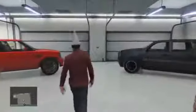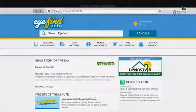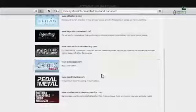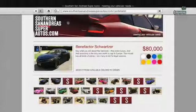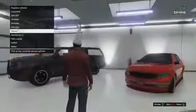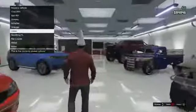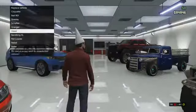The first thing you want to do is go ahead and enter your garage, then bring up your phone, go to the internet, and then go over to Travel and Transport. This glitch does work with any of the cars from Legendary Motorsport, but for this video I'm going to be showing you a cheap car. Go ahead and buy the car, and what happens is it should bring up the Replace Vehicle screen. From here, go ahead and click on the Hexer once and it should come up with 'Are you sure you want to replace this vehicle?'